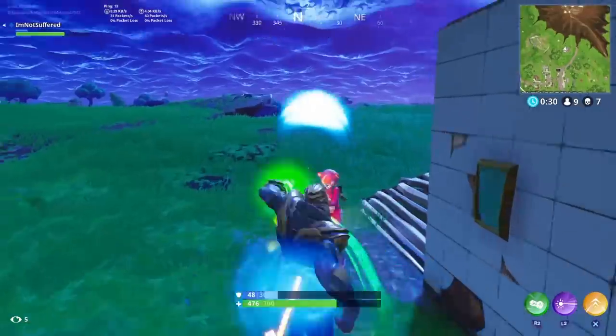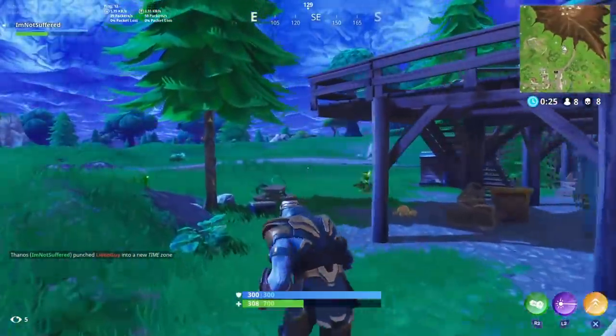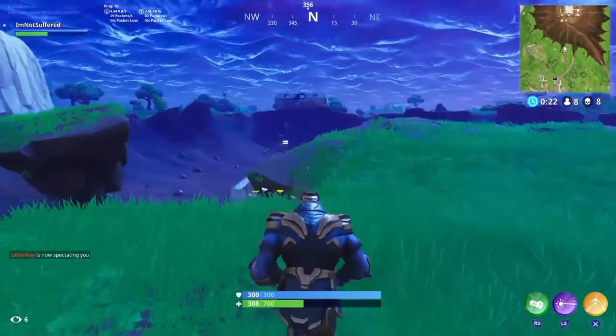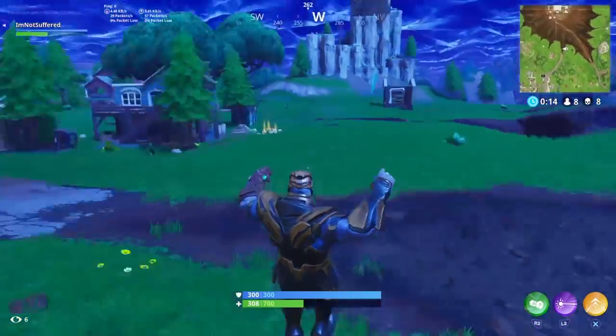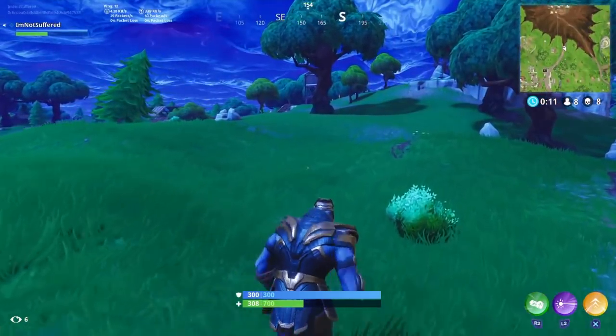Honestly, this dude is OP — even from a high attack he ground pounds and it's totally OP. I kind of wanted to have the homing launcher in the game. Just imagine a magic barrage of homing missiles going in on Thanos and Thanos just grabs the gauntlet and flies away, or grabs them and throws them back. That would have been awesome if they brought back the homing launcher.